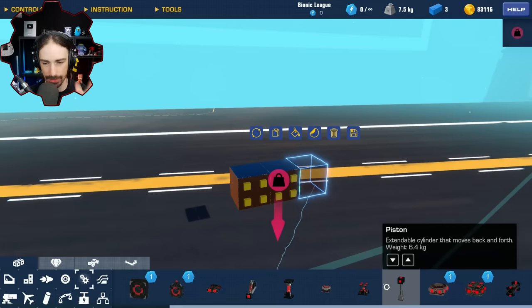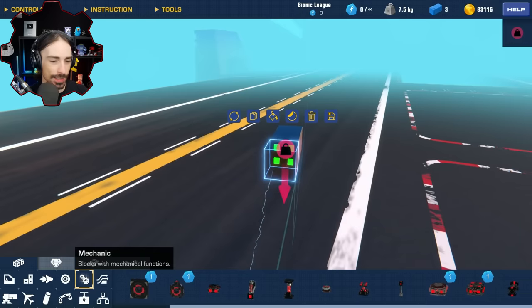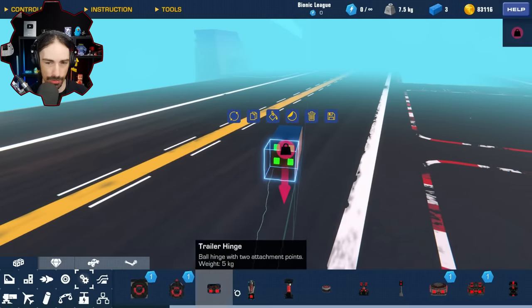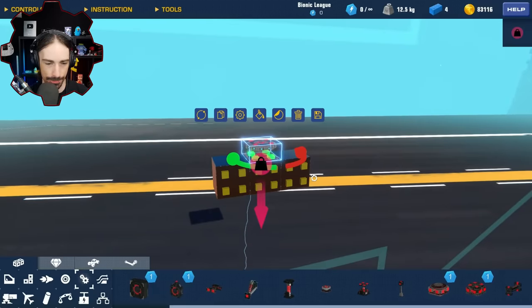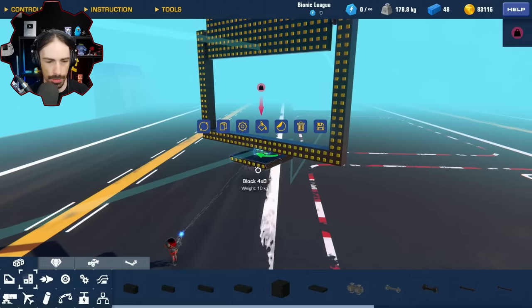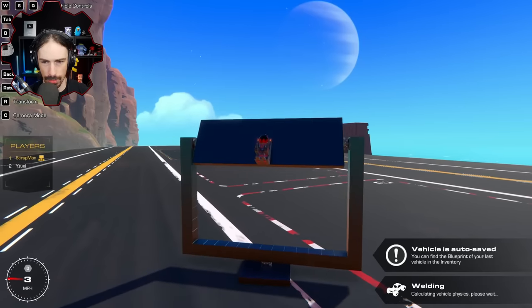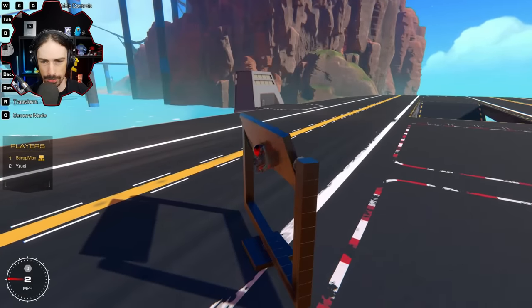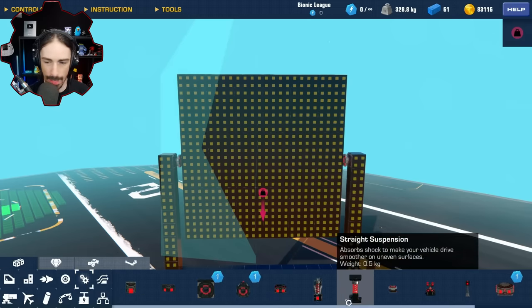My strategy is going to use pistons — pistons with attachable blocks that all shoot out in sequence. I need to be able to aim this thing because Yuzi can come in from any direction. I don't want to build a whole sphere, that's too much. So here's my strategy: I'm going to build basically a giant turret. I need to attach a seat so I can use it and be able to turn and aim up and down. I'm hoping I'm giving myself enough blocks to work with because these pistons are going to add up.